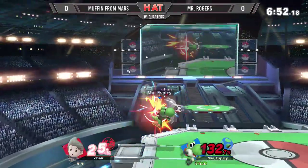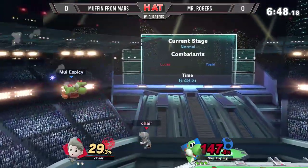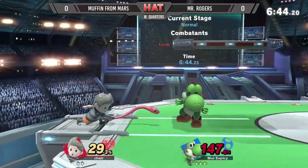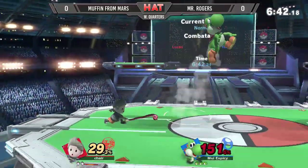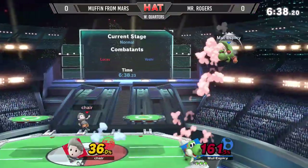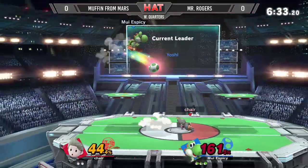Aerial PK Firewolf coming back. Wanted to go for the second one to actually seal the kill, but just going to have to settle for the F-Tilt instead. How's Muffin going to take this? Lets him back on stage. Mr. Rogers has the control. He is at a higher percent, but at the same time he's playing as if he's not scared — very in control of this game right now.